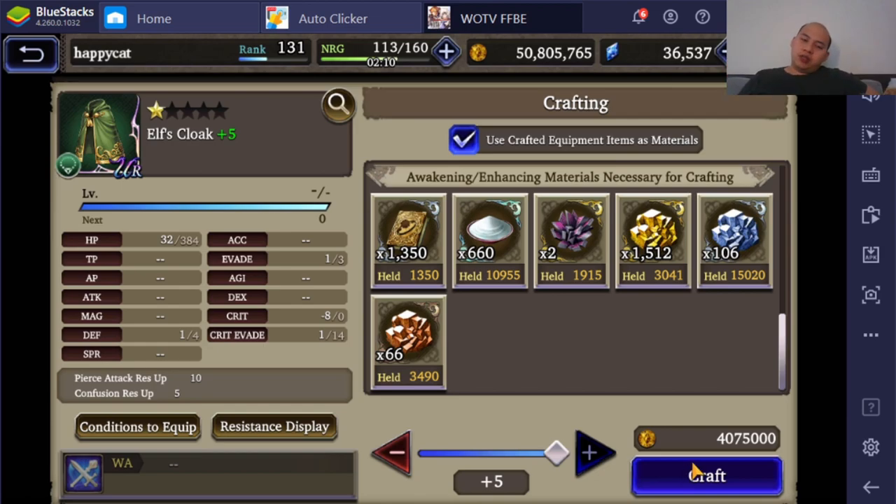I'm going for defense because an accessory that gives 16 defense is very, very rare. An accessory that gives 16 evade is probably the highest evade available. However, there are better evade items you'd want to use — for example, Hermes Boots, Sage Hat.